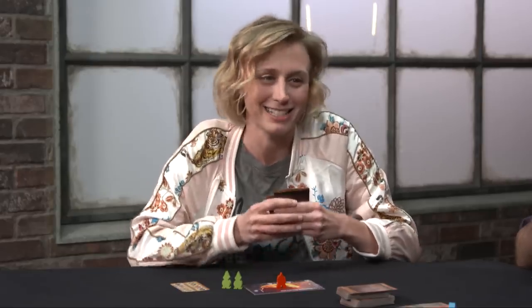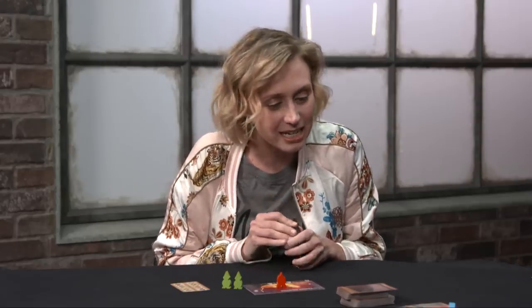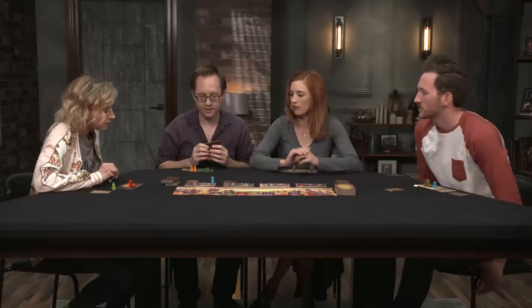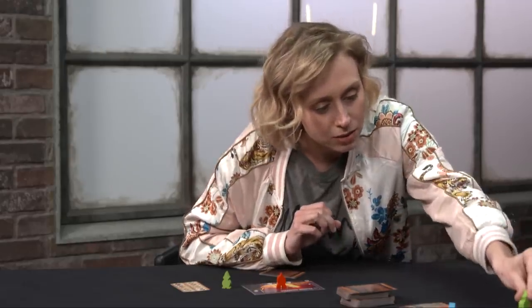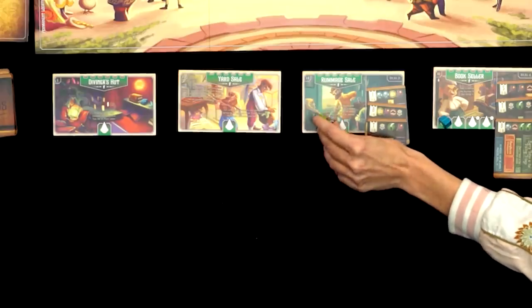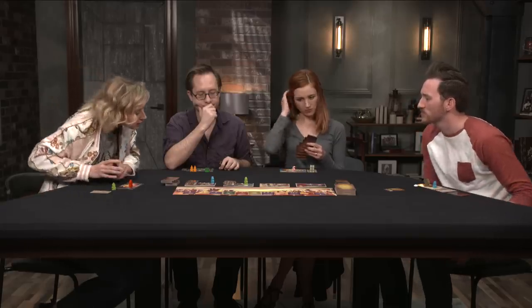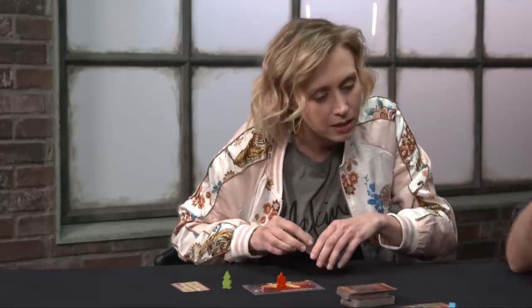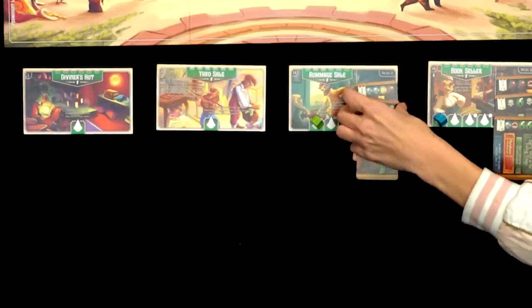Amy asks if she can go to a location and immediately shelve. Becca confirms she can shelve one thing. Amy decides to go to the Rummage Sale instead, taking a card. Since there's already someone there, she gets to take an additional card. She decides to take a B, appreciating the variety.